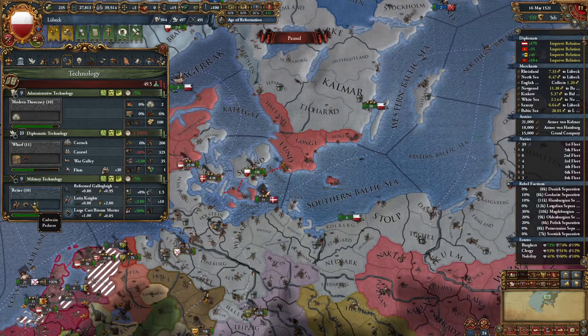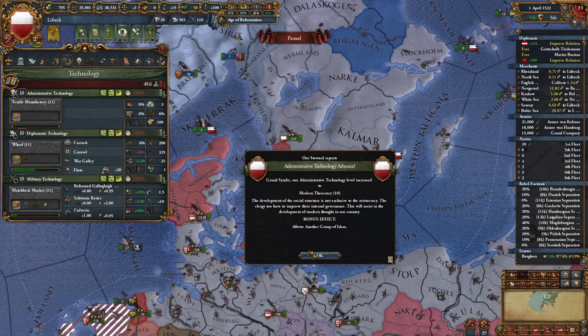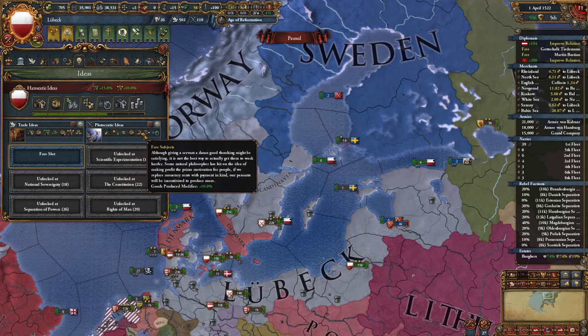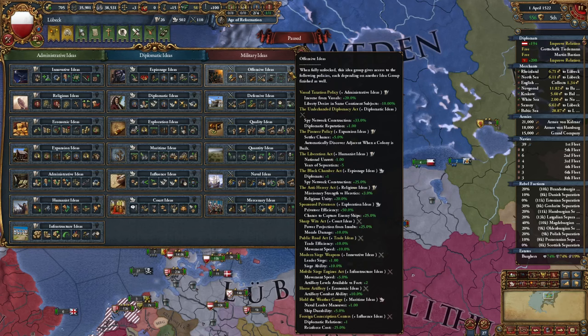Time for more seizing of lands — 57% crown lands. Level 10 military technology enables better cannons. Level 10 admin technology unlocks a new idea group. To complete the mission 'Appoint War Minister' I need one of three ideas: Quality, Offensive, or Quantity. I could have gotten one of those with my second idea group instead of Plutocratic. This time I'll go with Offensive ideas, as I really like the policy combining 10% trade efficiency and movement speed with trade ideas.